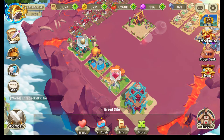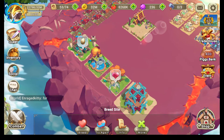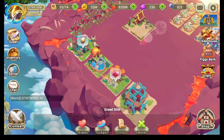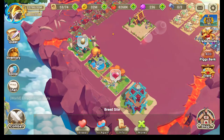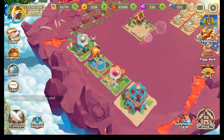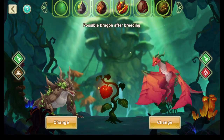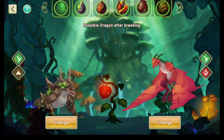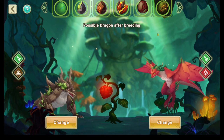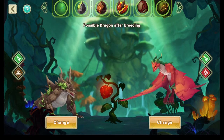The epic dragons that you need must share an element. Every epic has two elements, so they need to share one element. I think it's easier to show you an example — so yeah, these guys, Red and Violet, share the element Nature and Nature.